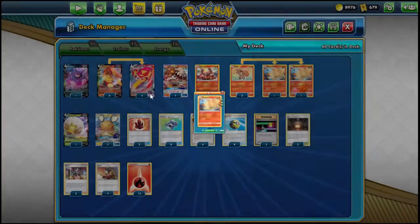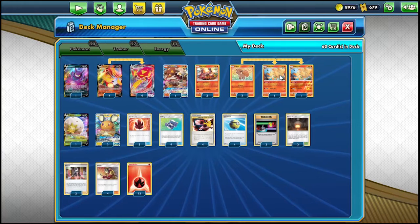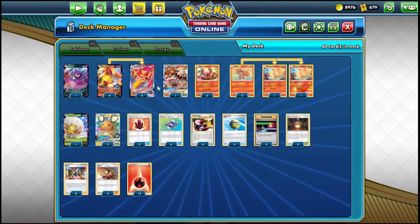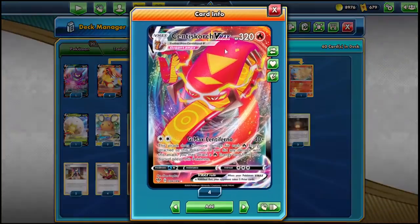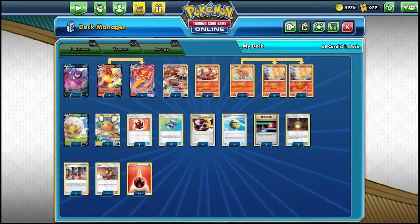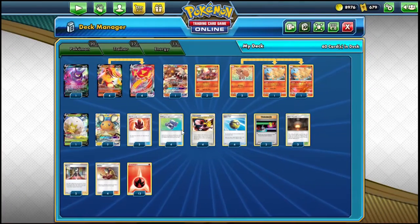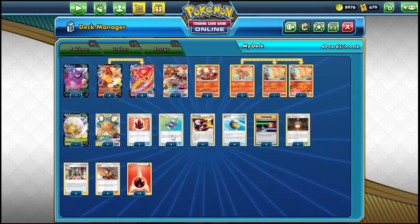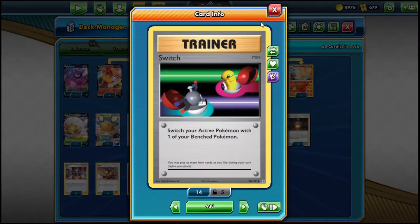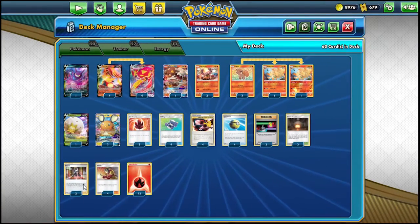Ninetales can constantly knock out Crobats. In a lot of matchups — in fact, usually when I play against Eternatus — I almost never attack the Eternatus; I just knock off three of their Crobats for the game. It's like having a free Boss pretty much the entire game. We're playing three Crystals and three Giant Hearths in this deck, and everything else is consistency stuff. We're playing four Pokégears and four Quick Ball, only three Switch.